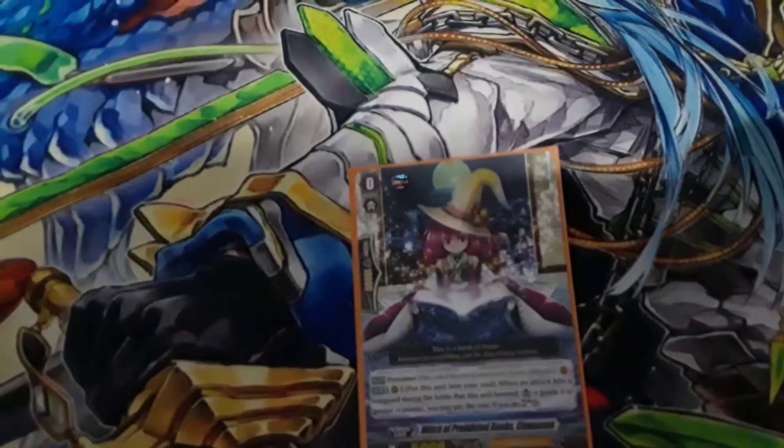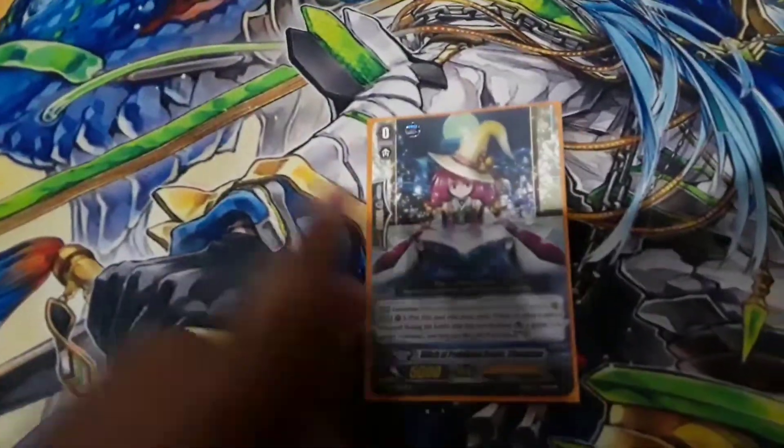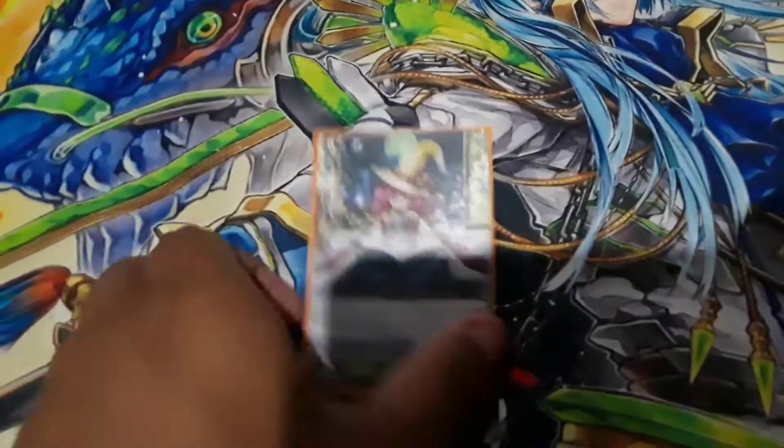Our starter is Witch of Prohibited Books Cinnamon. Skill: this unit boosts a grade 3 or greater vanguard. If it hits the vanguard, you put it into your soul and soul charge 2. So in total, it's soul charge 3.